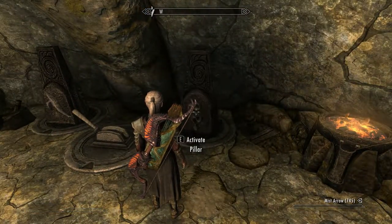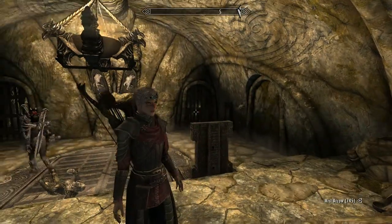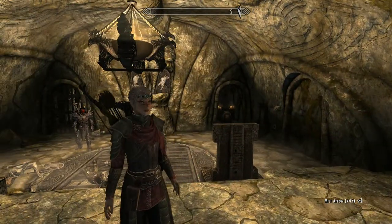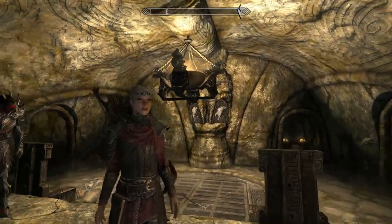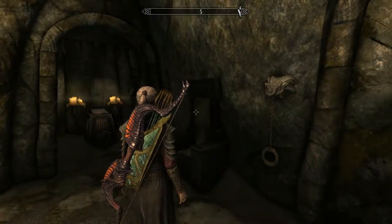Anyway, the puzzle here — let's get this done. Turn them both to Whale. That one's already on Whale. Activate the lever and that opens that door. And if you look up there, there's two Hawks, and that'll release the gateway so we can go down further.